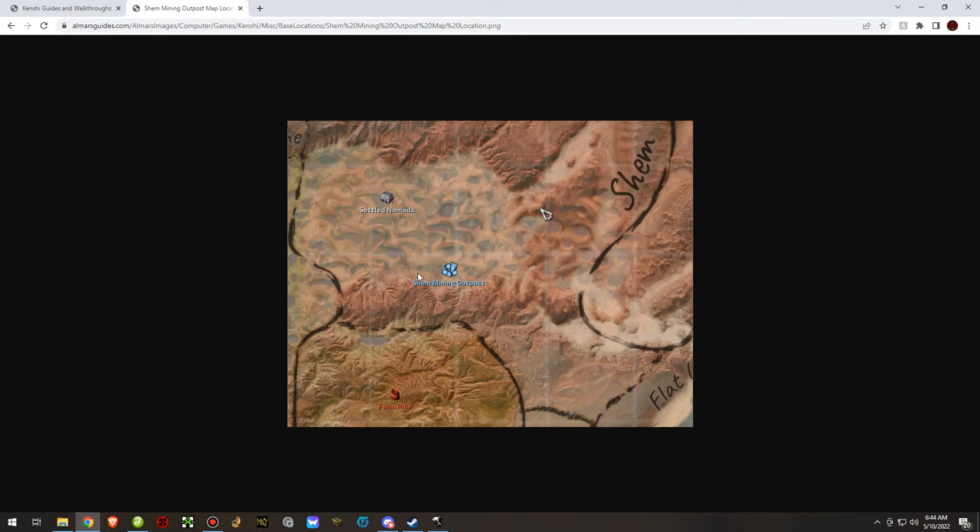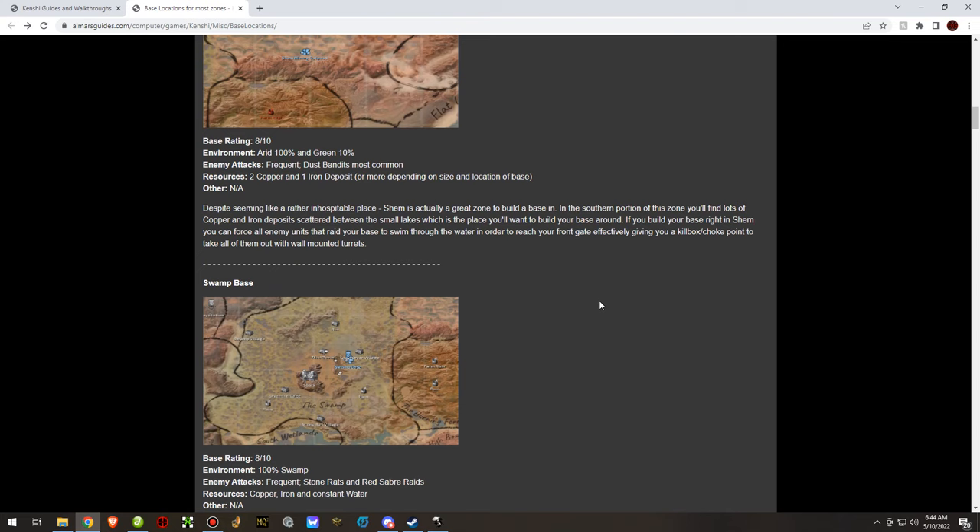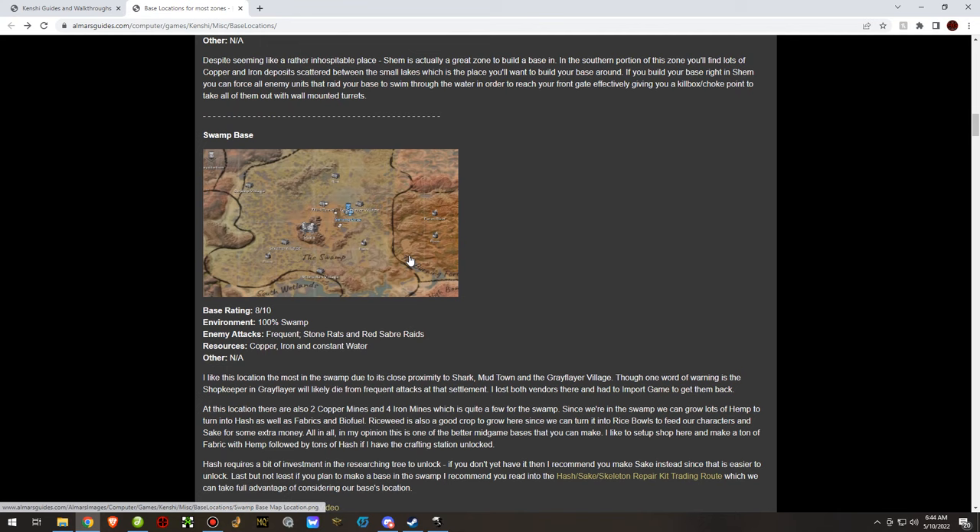You can see these little blue marks on the map — that's water. You can build your base so that enemies have to swim through water to reach you, which makes it obviously easier to build walls and turrets to prevent base attacks.